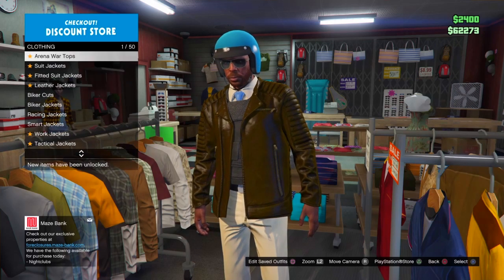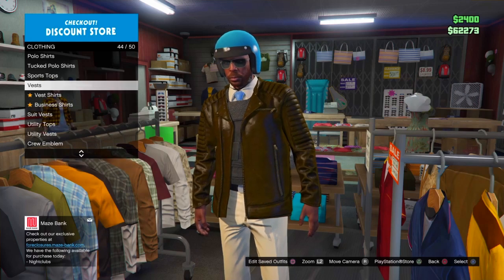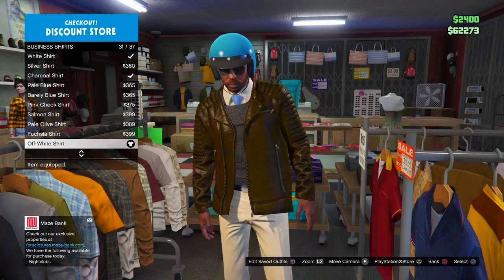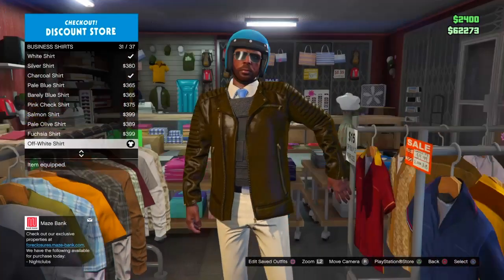Once you're done with that, scroll up to business shirts and go with the off-white shirt — it's gonna be number 31. Just scroll to the very bottom, go up one, and you'll be there.